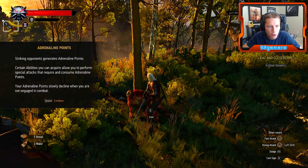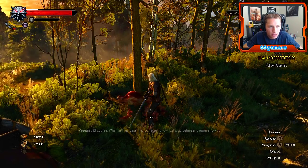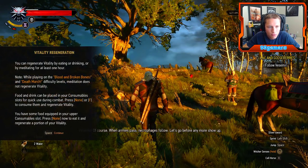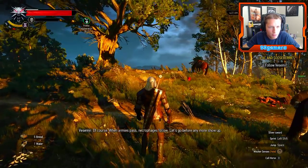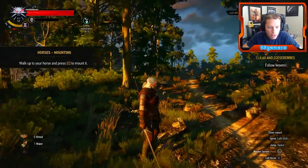Adrenaline Points: striking opponents generates Adrenaline Points. Certain abilities you can acquire allow you to perform special attacks that require and consume Adrenaline Points. Your Adrenaline Points will decline when you are not engaged in combat. Vitality Regeneration: you can regenerate Vitality by eating, drinking, or by meditating for at least one hour. Note: on Blood and Broken Bones or Deathmarch difficulty, meditation does not regenerate Vitality. Food and drink can be placed in consumable slots for quick use during combat.